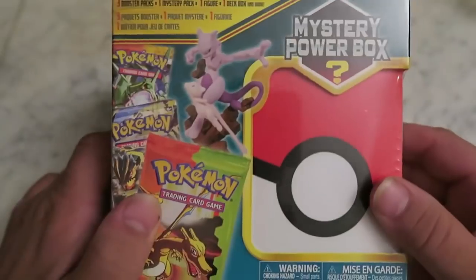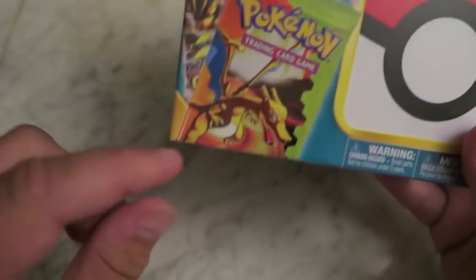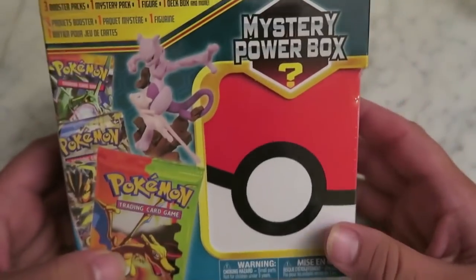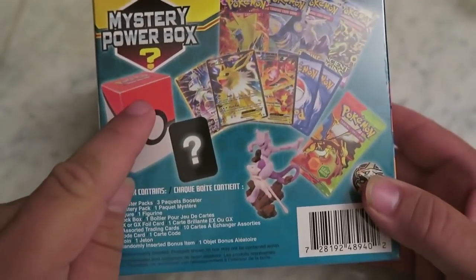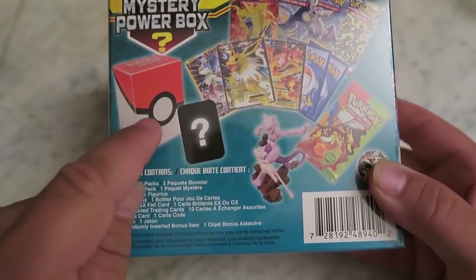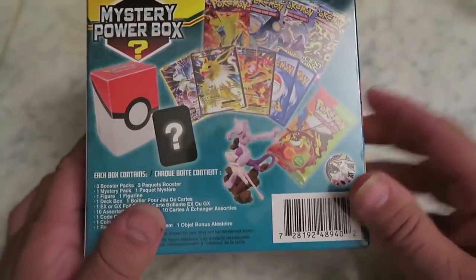Alright, here we go — this is the Mystery Power Box. We're gonna get right into this. So obviously this is Red, Leaf, Green. I don't know too much about these things, to be honest guys. You get a deck box, you get cards in here. Obviously you're probably gonna get an EX, or some kind of decent EX card in there, nothing probably great that I know of.